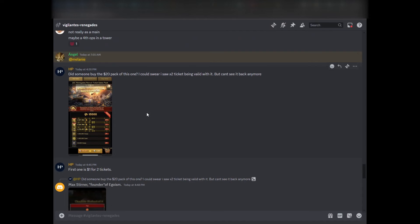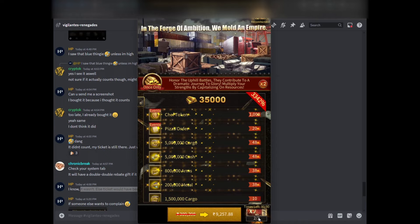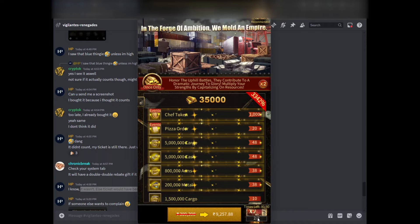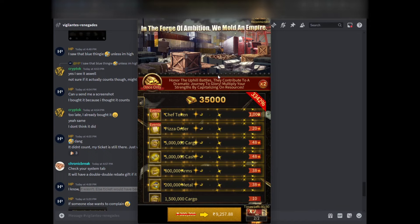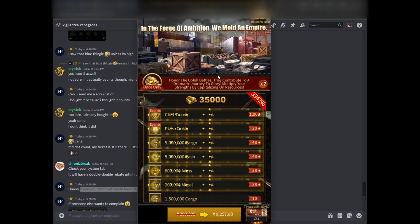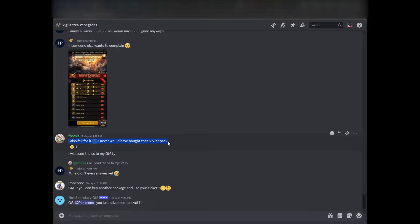However, someone in my Discord bought this $20 pack today and did not get double the reward. They know because their Double Double ticket wasn't even used — it was still in their inventory. You get two of these $100 tickets, so if you buy one $100 pack you lose one ticket but get double rewards. For $20 packs, you can get double rewards on just one pack during the event. But this person didn't receive double rewards, and another person who also tried buying this pack also did not receive double the rewards.